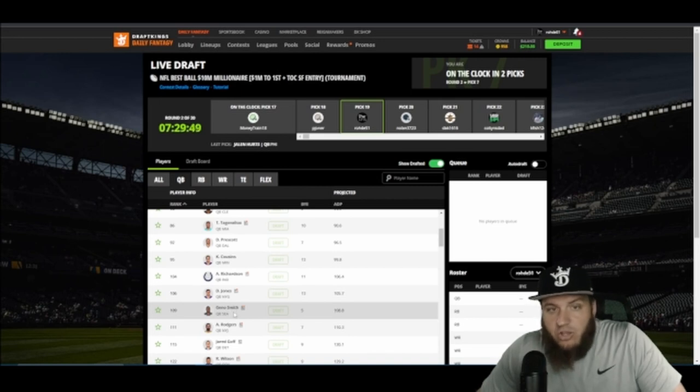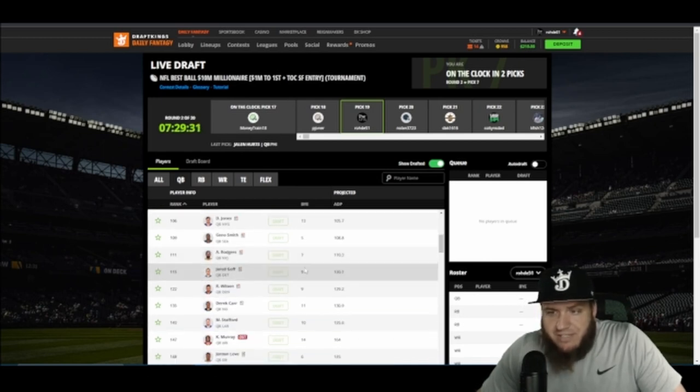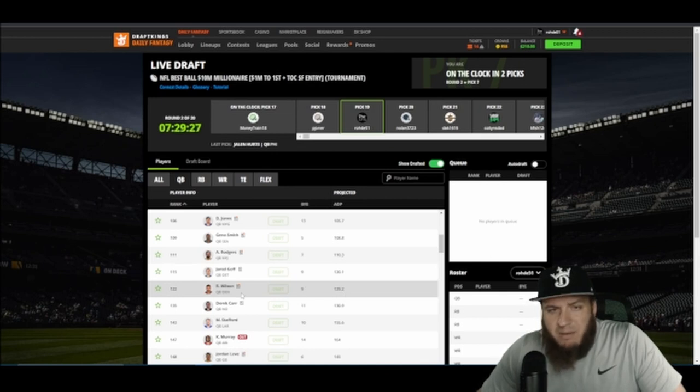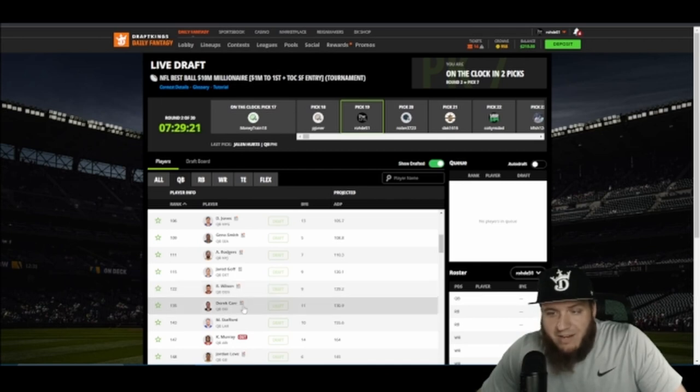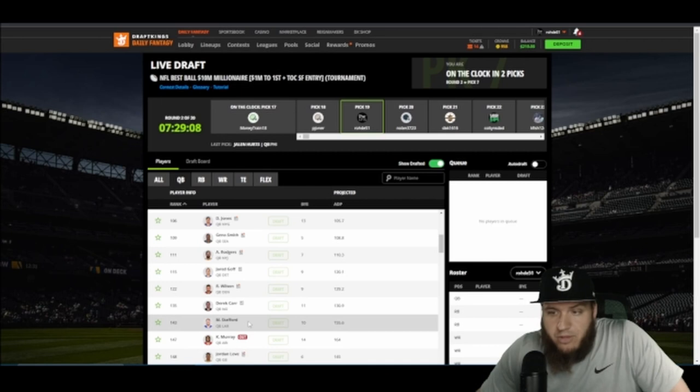Geno Smith I'm high on — it's a good stack. You can grab DK Metcalf, Tyler Lockett, Kenneth Walker — a nice stack. I don't mind No-Name at the last pick in the draft, don't sleep on him. We'll get to tight ends later. Rogers — I like the Jets this year. Golf I like this year. Russell Wilson — I think he's going to have a comeback, though people are still hesitant. Derrick Carr I'm not a fan of, though he does look good in training camp. New Orleans has some weapons going higher in the draft and Kamara's out a few games but he'll be back.